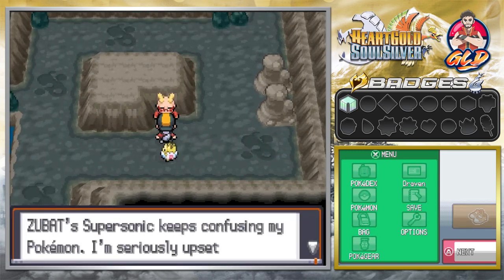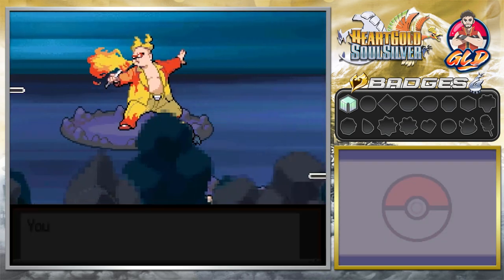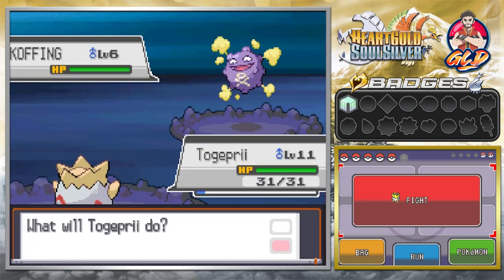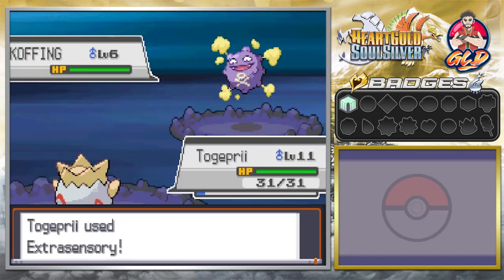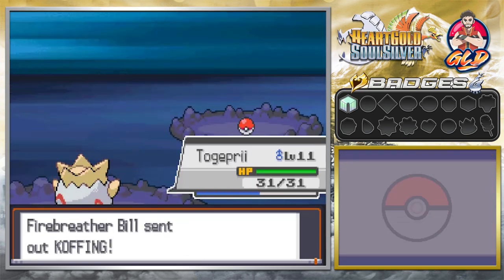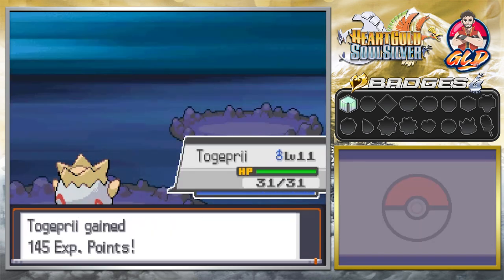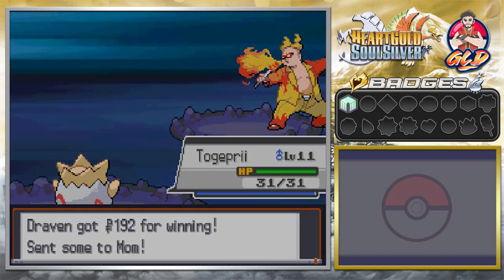Zubat's Supersonic keeps confusing my Pokemon — I'm seriously upset about that. Yeah you gotta hate Zubats. I like it when it's on my team though. Extrasensory does the trick. And she's coming out with a Koffing, so we're gonna use Togepi. Look at that — Togepi just keeps on winning. This is the reason I probably should have started with Generation 4.